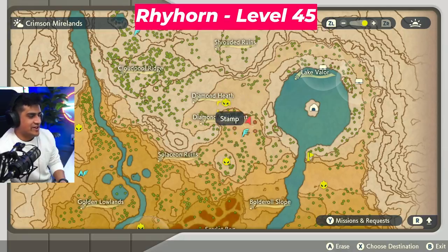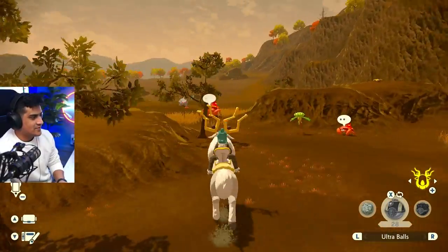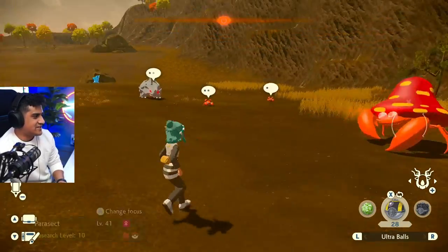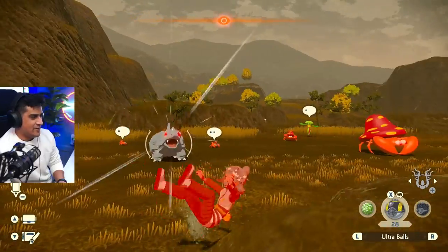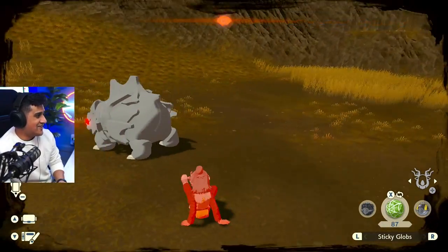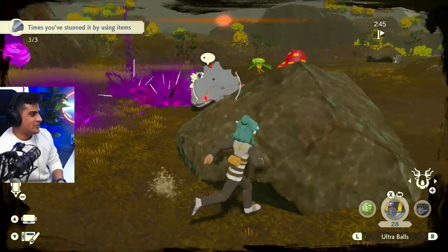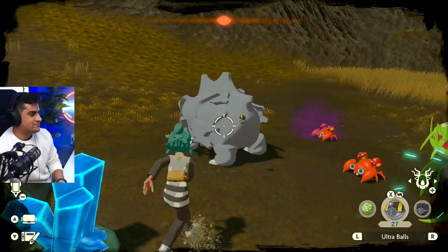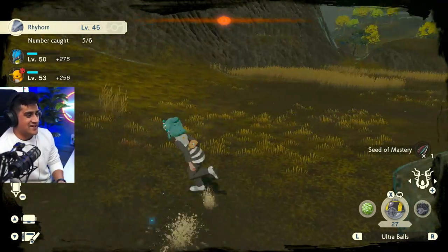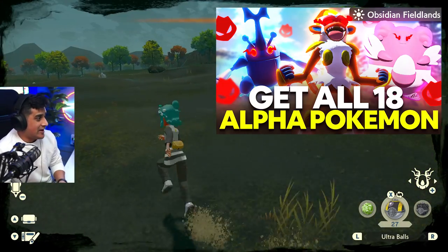From the Diamond Settlement, we're going to go over to this location and find Alpha Rhyhorn. There is an alpha Parasect here that is not supposed to be coming at me right now — I'm currently focusing on our Rhyhorn. Here comes a charge — I did not dodge at all. Three, four — we got it stunned. We just have to maneuver around all these Pokemon. Got a nice backstrike. Marked. If you need an alpha Parasect, you can get one in the Obsidian Fieldlands — I have a video for that.